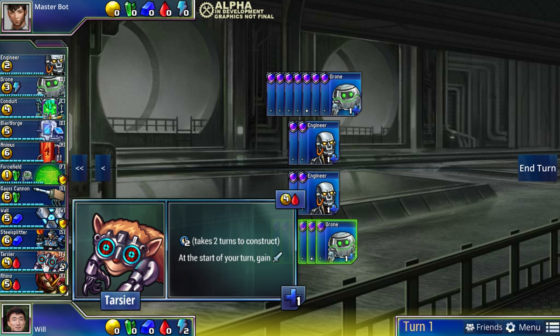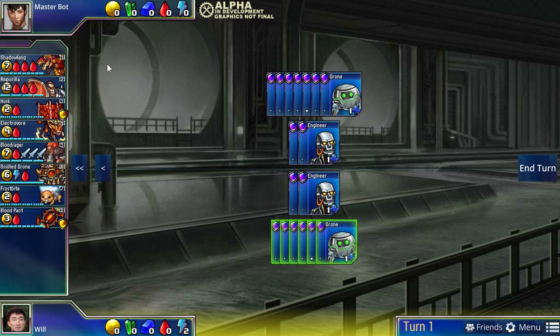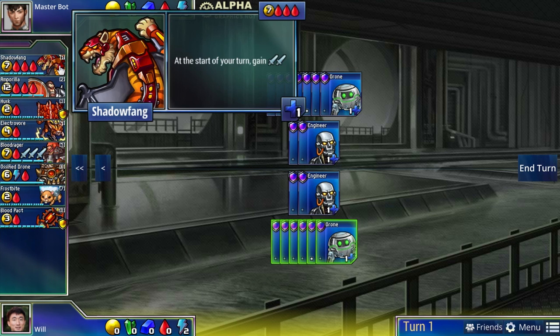Tarsier only has one health, but to keep it alive Rhino is a perfect unit. Rhino is the red defender in the base set, but the key is that Rhino also attacks. Another key property of red is that it can counter attack unlike green or blue. Rhino is a prompt defender, meaning it can defend right away and also attacks the next turn - it allows you to block and attack at the same time. The other colors can't do this; green and blue blockers that block right away don't attack. This lets you seize the initiative and put the tempo in your favor.